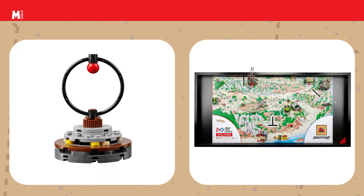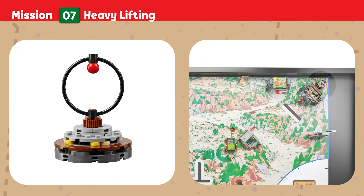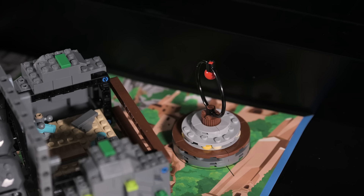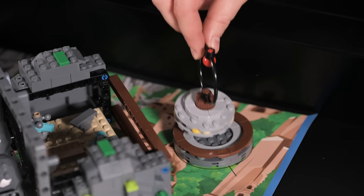Mission Seven — Heavy Lifting: This millstone enabled people to process grain and gives insight into their daily lives. Due to its size, moving this artifact could prove to be a challenge. Score if the millstone is not touching its base.